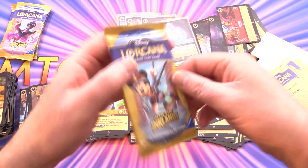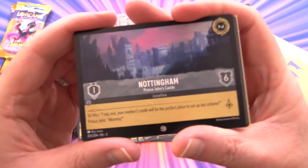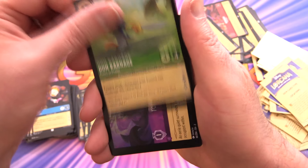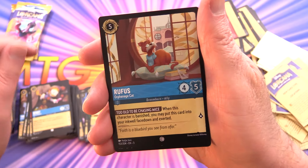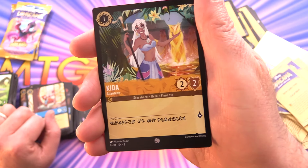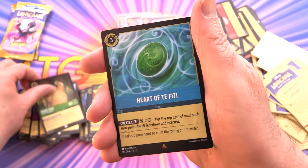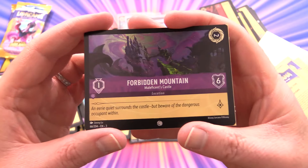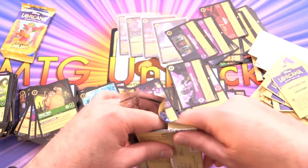Still no Uncle Scrooge — is there even a legendary version? Pack twenty-one: Nottingham, Stitch, Don Carnage, Forbidden Mountain — Maleficent's Castle, haven't seen that one yet. Rufus, Kida — anyone know what language that is, let me know in the comments. It Calls Me, Wendy Darling, Friar Tuck, Heart of Te Fiti for the rare. Also a rare: the Queen's Castle — the Mirror Chamber — and a foil Forbidden Mountain.